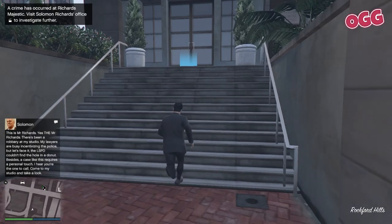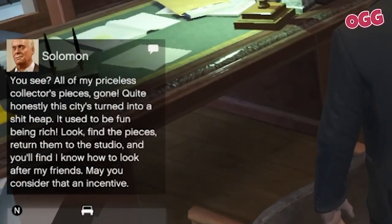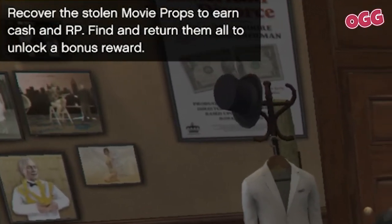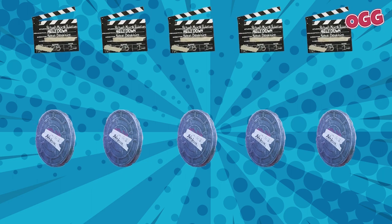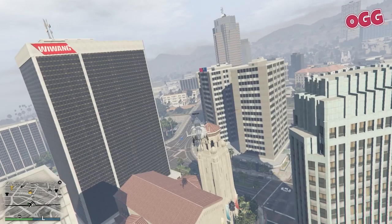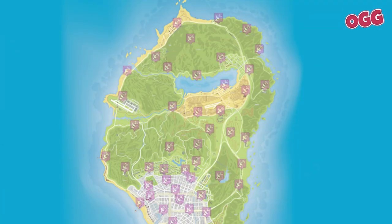To start this one we're heading to the movie studio. Once you arrive, head up the stairs and into the corona. We'll get a quick cutscene and a briefing, then receive our assignment: retrieve a bunch of Solomon's stolen movie props. This one's fairly straightforward — for every prop we return we get ten thousand dollars, and at the end there's another bonus.